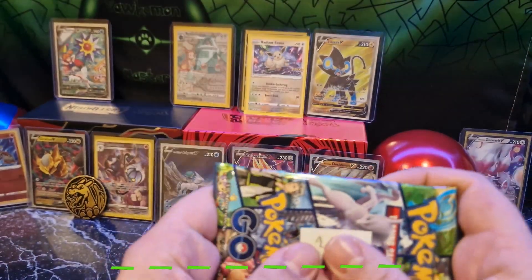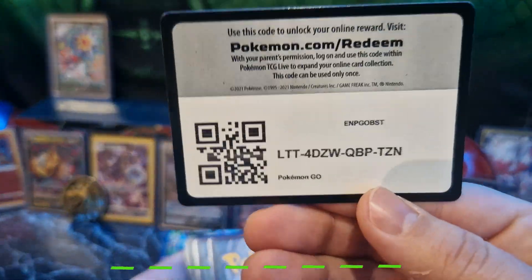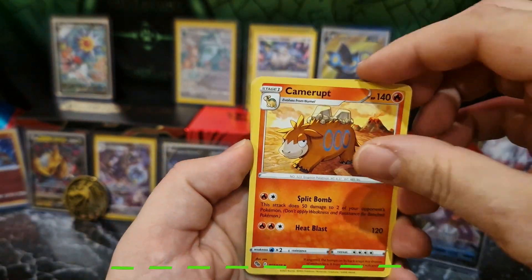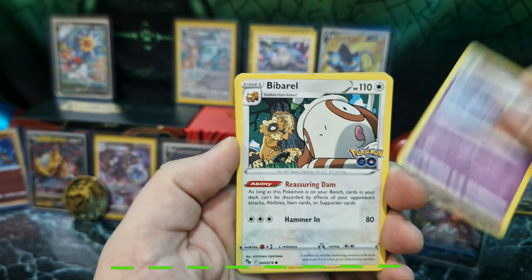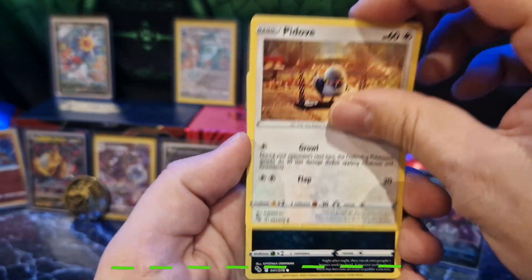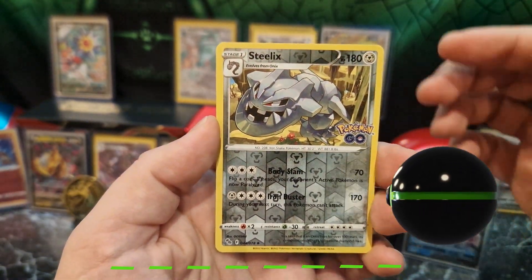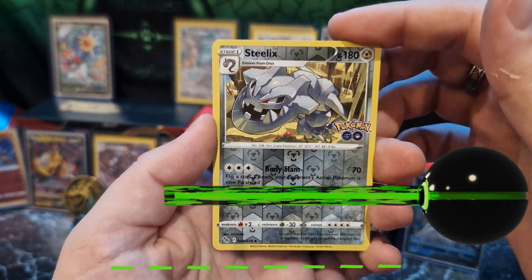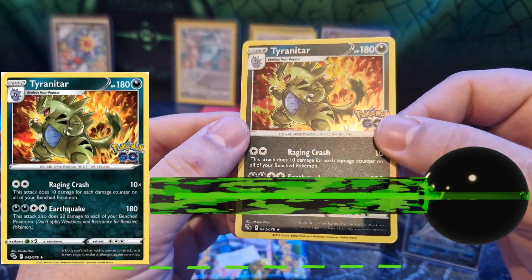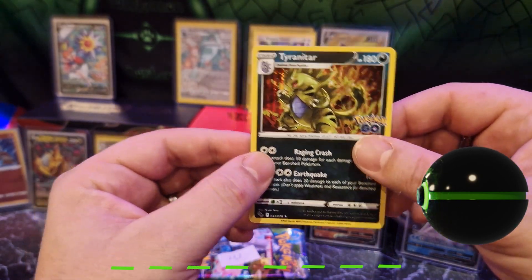The first pack, 21.1. We got water energy, Vibravore, Spinarak, Pidgeot, Ratata, and in the holo slot a T-Ratata holographic — which is a nice pull, I like this one.